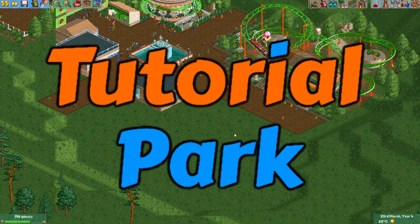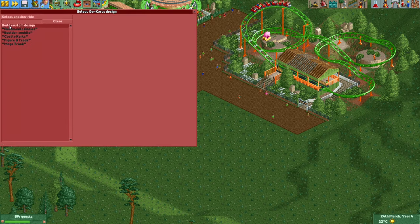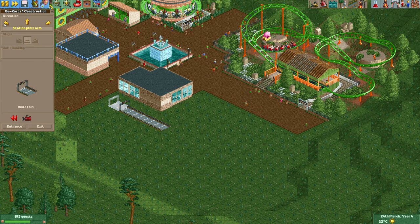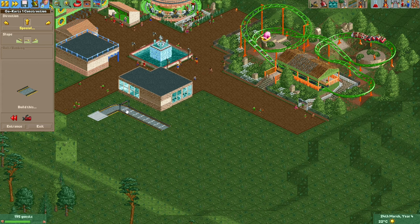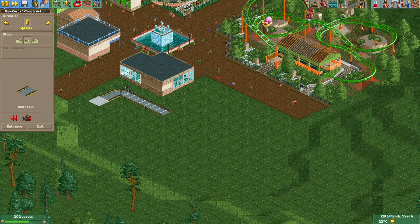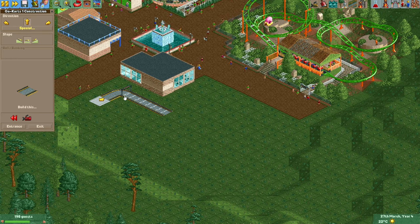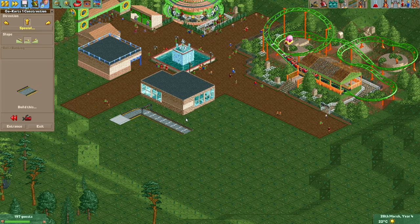Hey everyone and welcome to a new episode of my tutorial park. One of my favorite rides to build is the go-kart ride. I usually don't use the default track because it's a tad narrow. I like to give my go-karts wider curves, use S-bends, and elements that this ride doesn't have. I do that by making the track invisible and using some monorails around the track for curves. Nowadays I just make the track one wide with barriers around it, which I think gives much nicer looking go-karts.